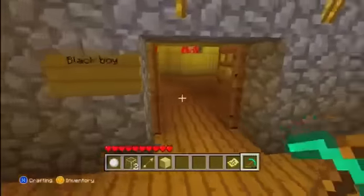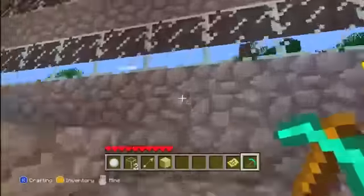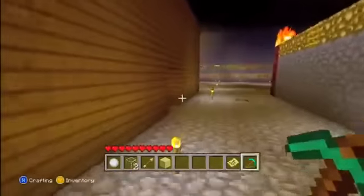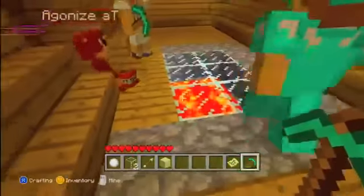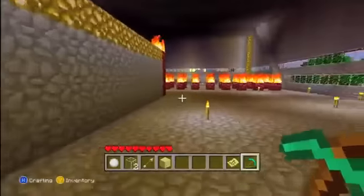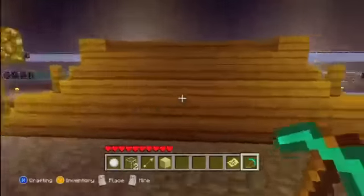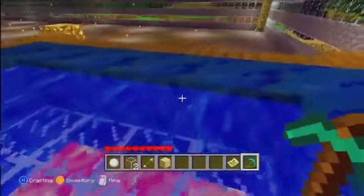Up here we added a steam room or sauna — you go over here and it has lava, you sit down and chill. Then you come out and over here there is a hot tub. You chill in here, float around — yep, hot tub.